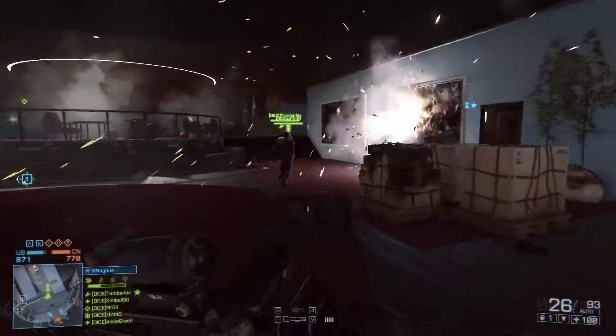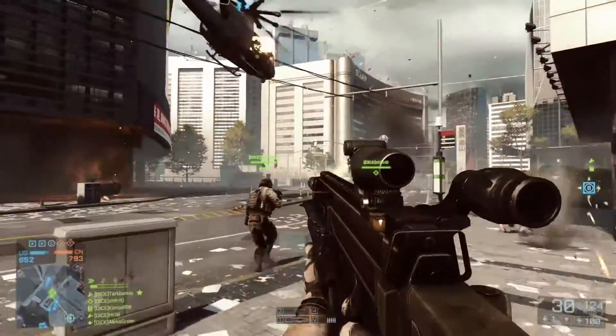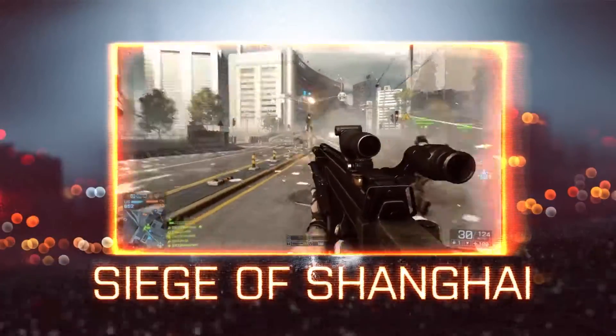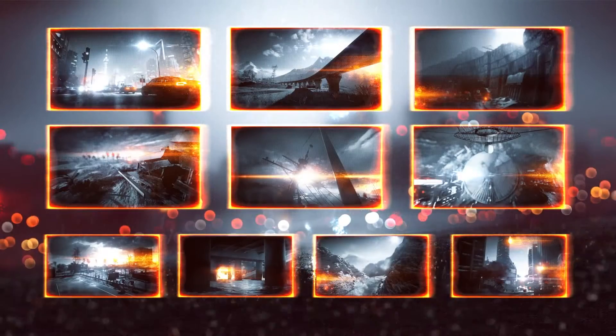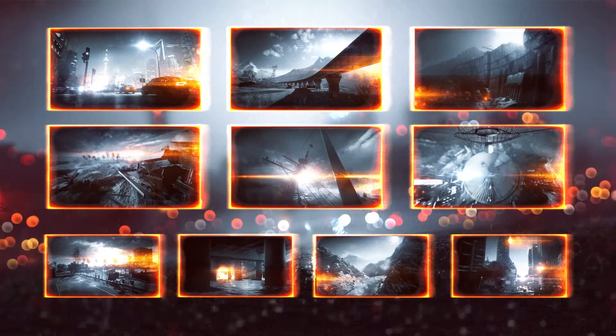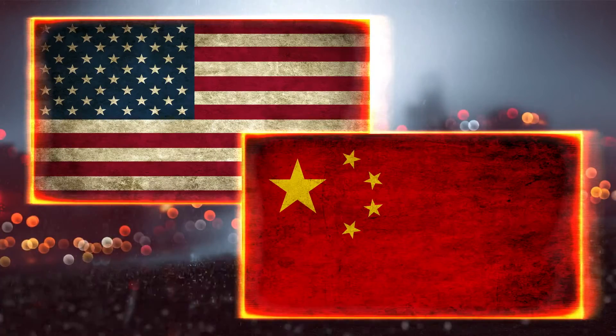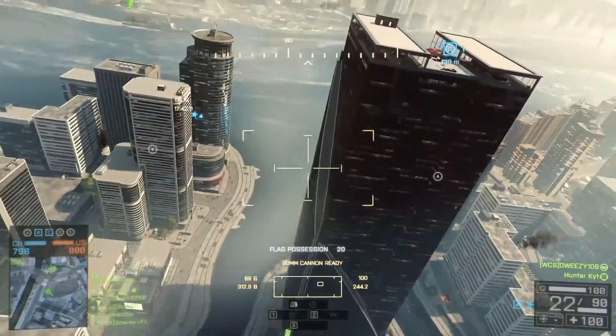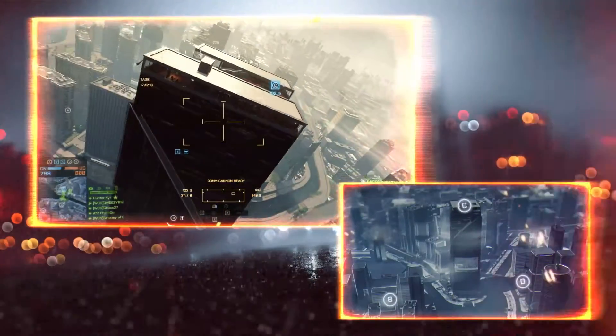With that out of the way, it's time to get you into the action. You've been selected to take part in a live-fire training exercise in the streets of downtown Shanghai. This is one of 10 multiplayer maps you will experience in the full version of the game. Now you'll be divided into two teams representing U.S. and Chinese military forces. The American team will be launching an all-out offensive on the city, while the Chinese team will be focused on reclaiming it. Both forces will be in contention around the Chinese National TV Station located inside this skyscraper in the middle of the combat zone.